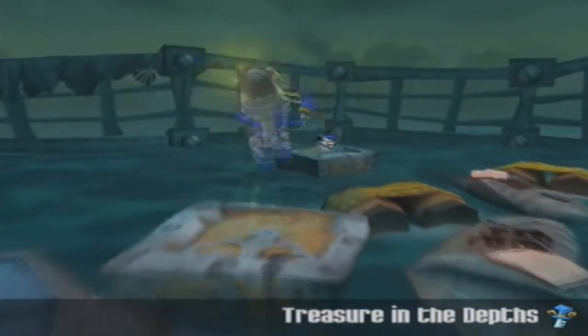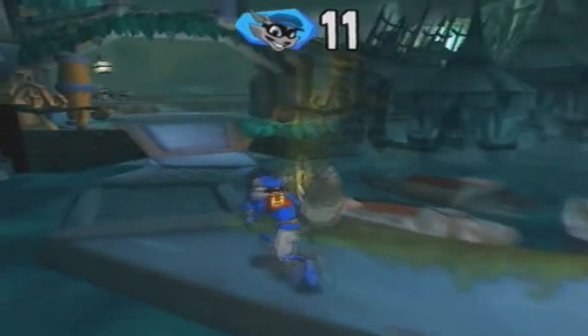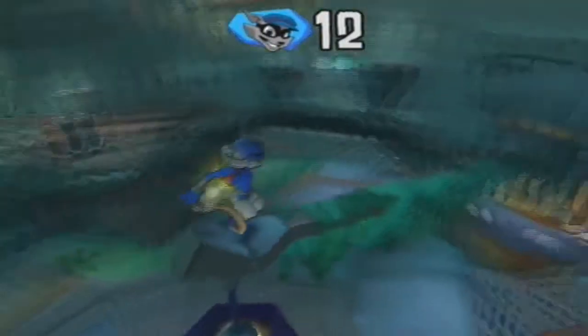Welcome back to the Sly Raccoon on PlayStation 2 Walkthrough. This is part 8 and in this part we're going to do the last level before we take on Wall-E, which is called the Gunboat Graveyard. So we're going to do that in this part, and just here is a life if you need to get that. We've got 12 lives, but this is the way to the Gunboat Graveyard.